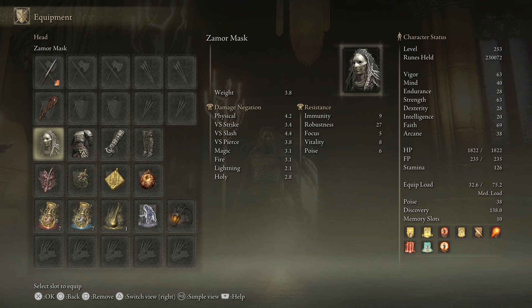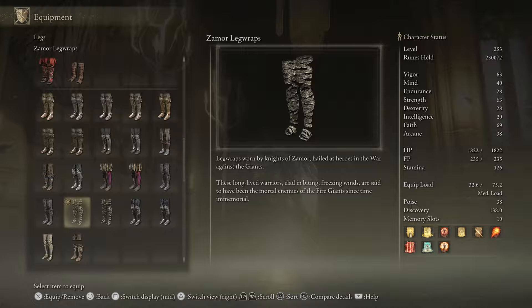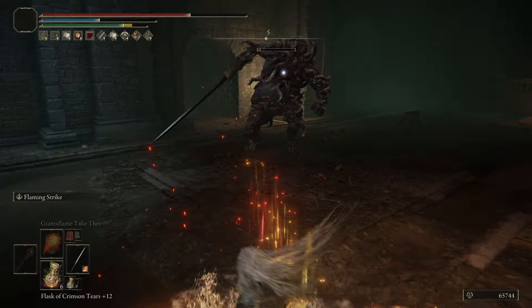For armor, since this is a Zamor Warrior build, I'm using the entire Zamor set: the Zamor mask, the Zamor armor, the Zamor bracelets, and the Zamor leg wraps. I love the way the entire Zamor set looks on my character — that hair is so cool.